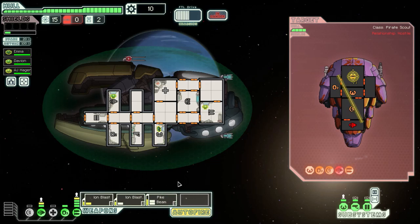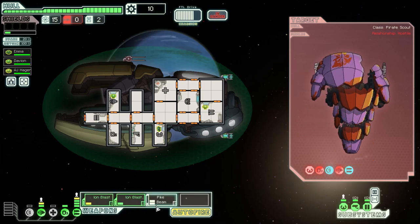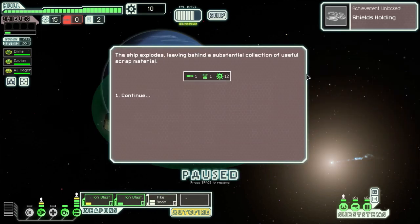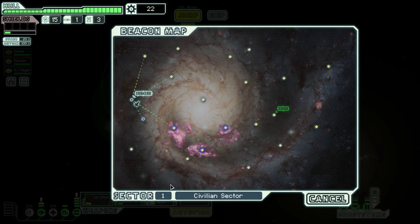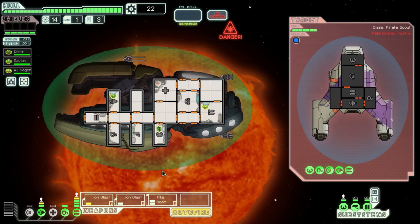The Zoltan Cruiser is pretty good, that's for sure, and this weapon setup is actually pretty good. There are a lot of ships with far worse starting weapon setups. We got some achievement — okay, whatever, let's keep moving. Oh yeah, this might be enough money for the shields. I don't think it is.